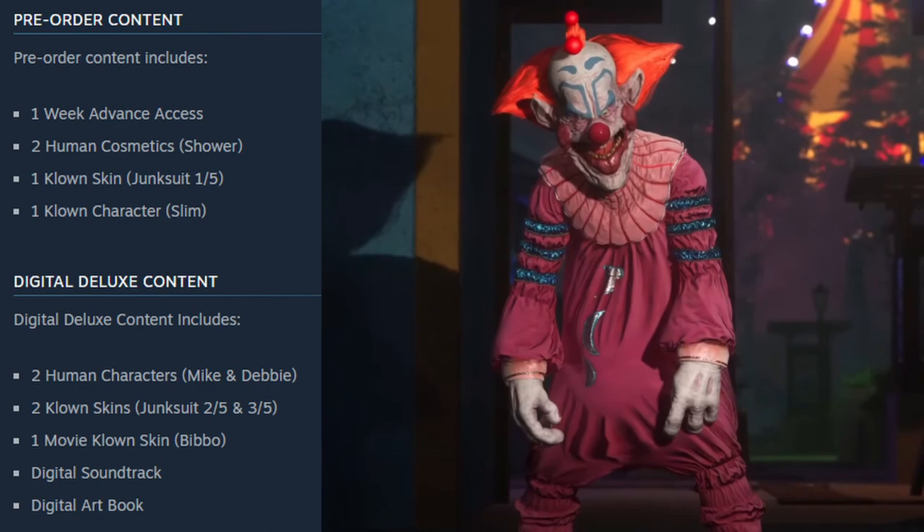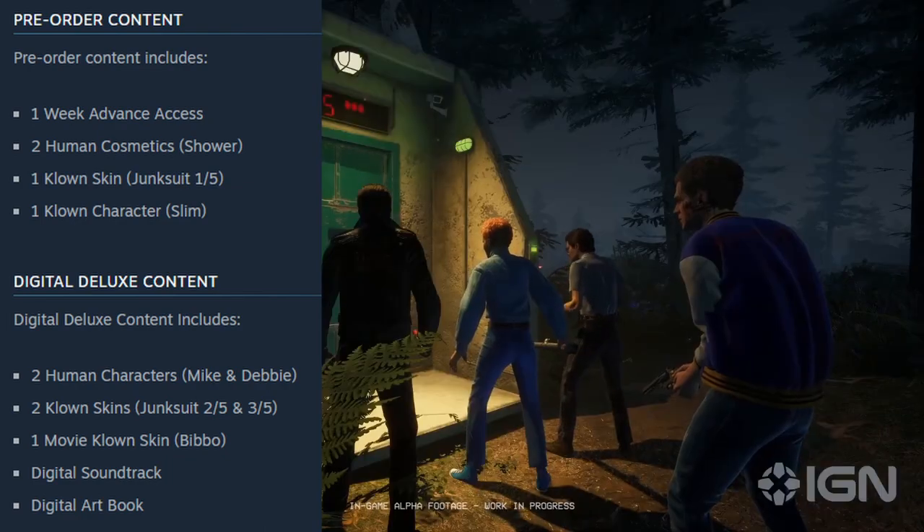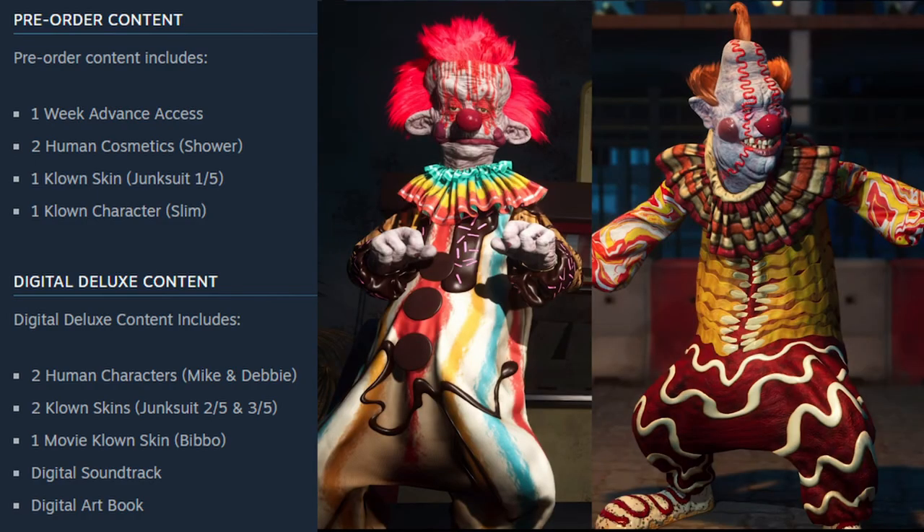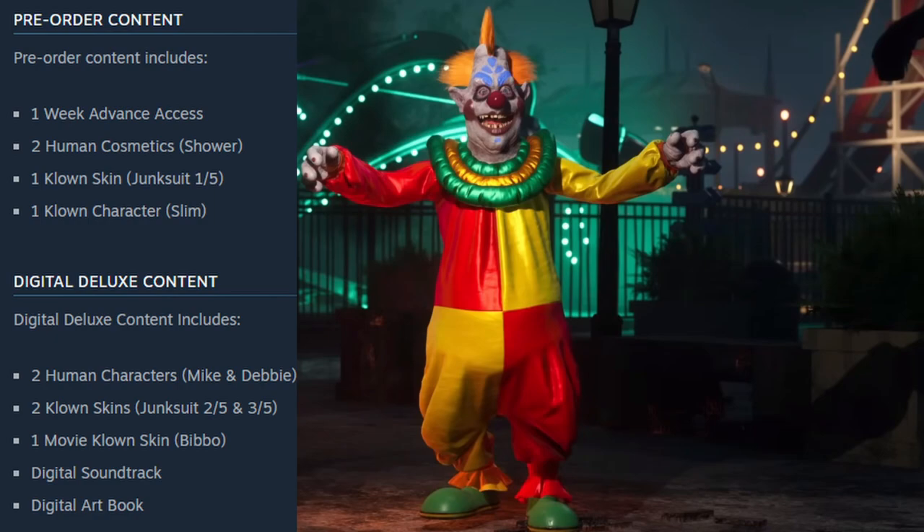Talking about the digital deluxe edition, you get two new human characters, Mike and Debbie. We don't have any pictures for them yet, but these are the characters from the movie. Then you will also get two clown skins, the Junk Suit 205 and 305, and also one movie clown skin called Bibo. And you're gonna get a digital soundtrack and a digital art book as well.